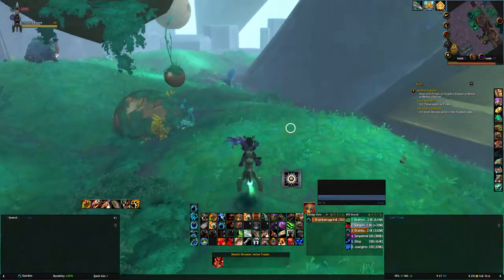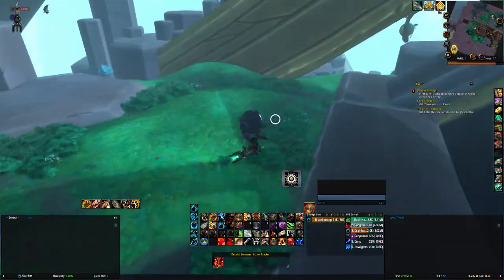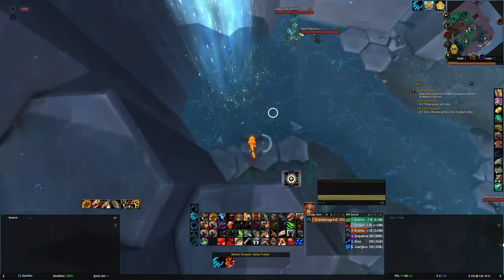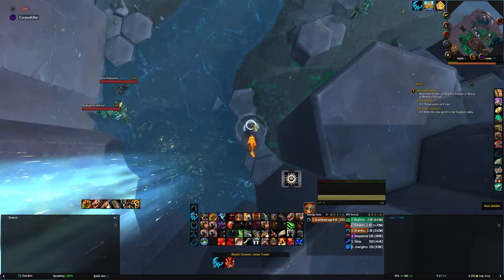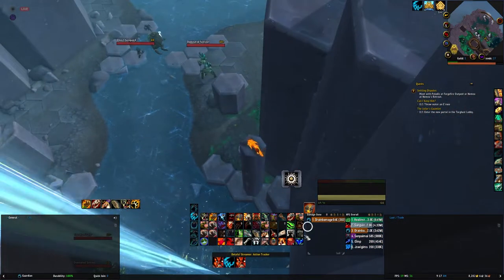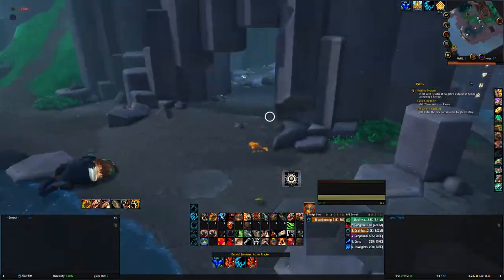So this is the fifth one, and then from here the sixth one is right outside the entrance of the cave. Here I realized that I could jump on it, so I did — I mean, why not? I collect it, and you want to try to not aggro the little moss worm patrol guy. He will chase you around the entire island.